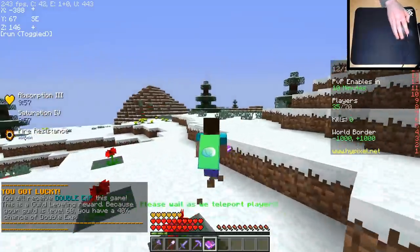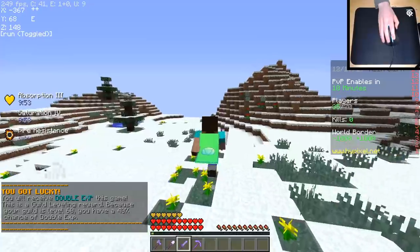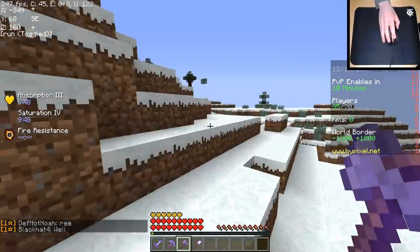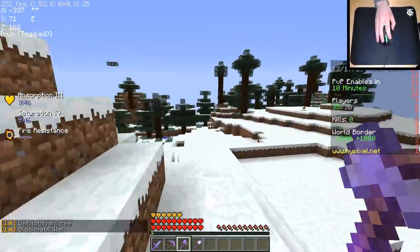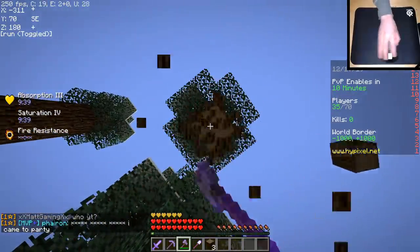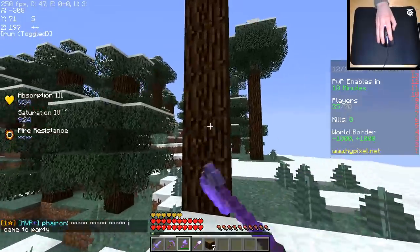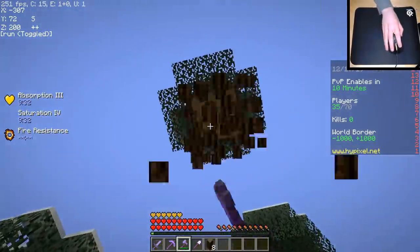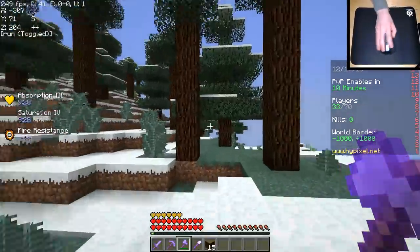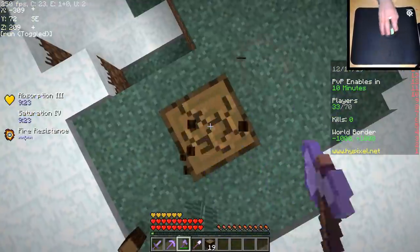As you can see we spawned pretty close to zero zero, and we are in a snow biome, which gives me the absolute perfect idea. I know exactly what I'm doing now. Something I am very good at doing is making snow traps — and I know this for a fact. Every time I make a snow trap it literally never fails unless I'm the one who messes it up. Snow traps are so good, you have no idea.